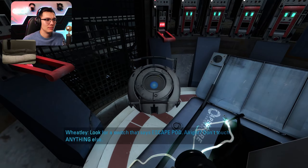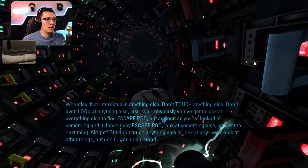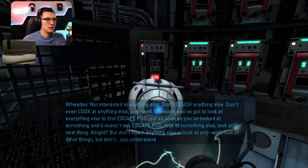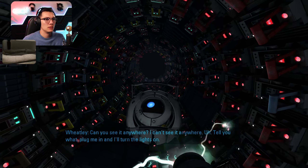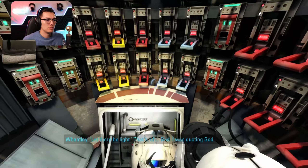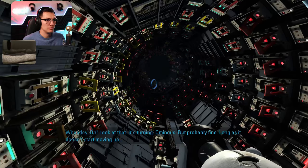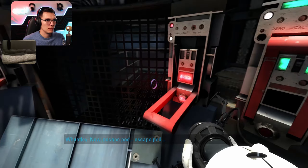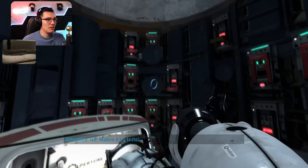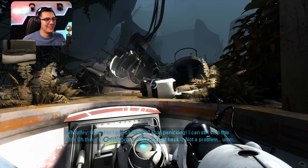Look for a switch that says escape pod. Don't touch anything else. Obviously you've got to look at everything — I'm pulling all the switches. I can't see it anywhere. Plug me in and I'll turn the lights on. Let there be light — I'm quoting God. As long as it doesn't start moving up... it's moving up. I've got it, I've got it — flipping all the switches makes it go faster. All the switches are on now. That's great, power up initiated. Don't panic. Hey GLaDOS, how you doing?